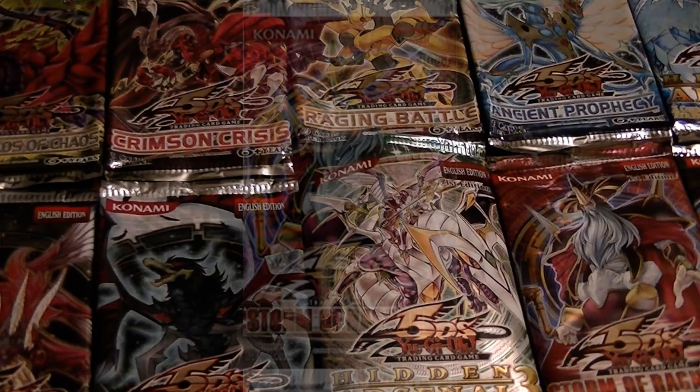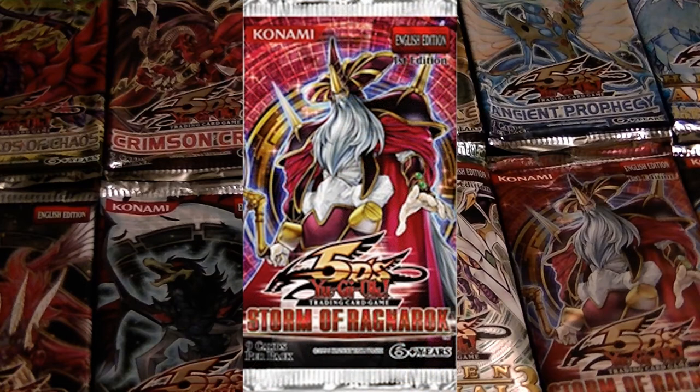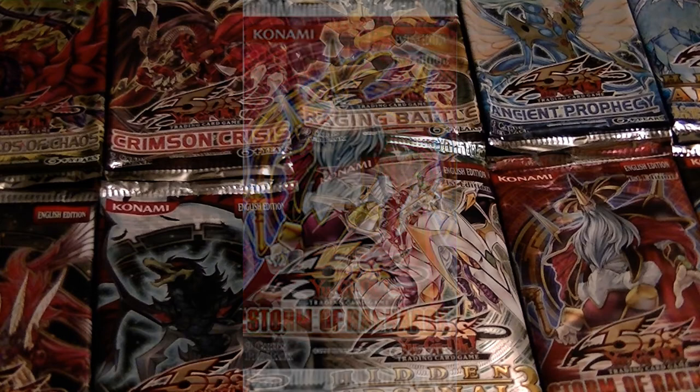The 41st pack was Storm of Ragnarok, and it introduced the new Aesir, Nordic, and Legendary Six Samurai, as well as Symphonic Warriors archetypes. It included further support for Scrap, Karakuri, Blackwing, Six Samurai, Mist Valley, Watt, and Vylon cards.